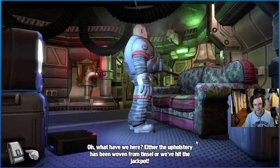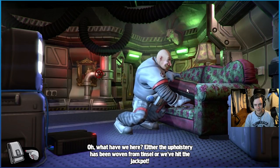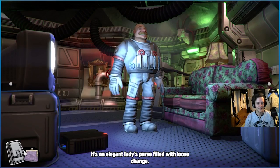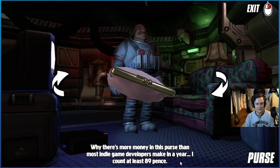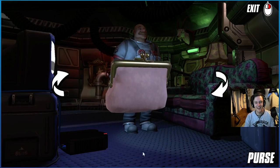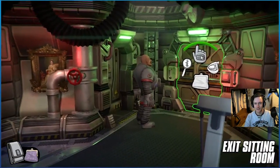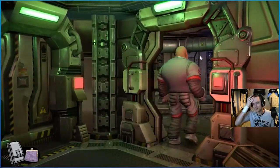What have we here? Either the upholstery's been woven from tinsel, or we've hit the jackpot. It's an elegant lady's purse filled with loose change. Why, there's more money in this purse than most indie game developers make in a year — I count at least 89 pence. Okay, so we've got the coins to use on the frog machine. We're making progress guys — determined to finish, determined to complete this game.